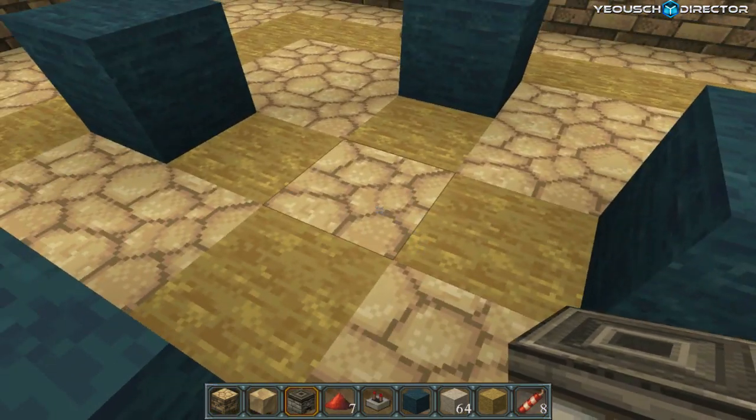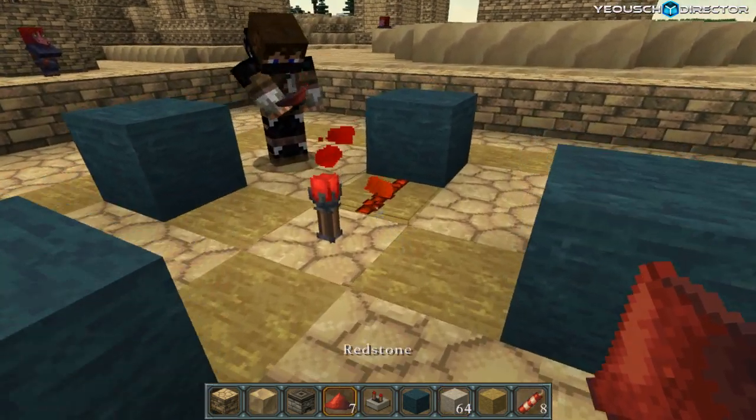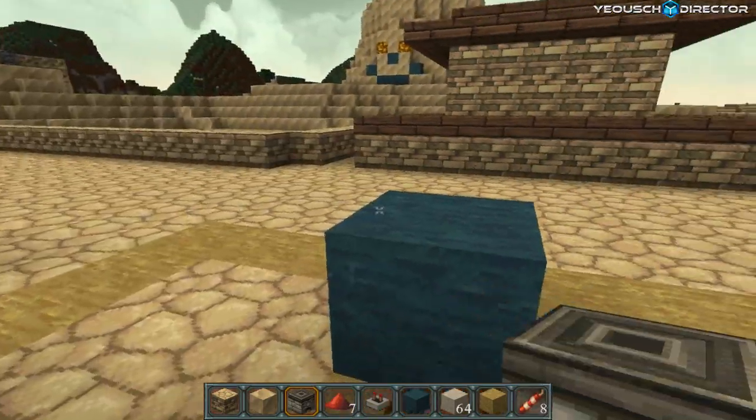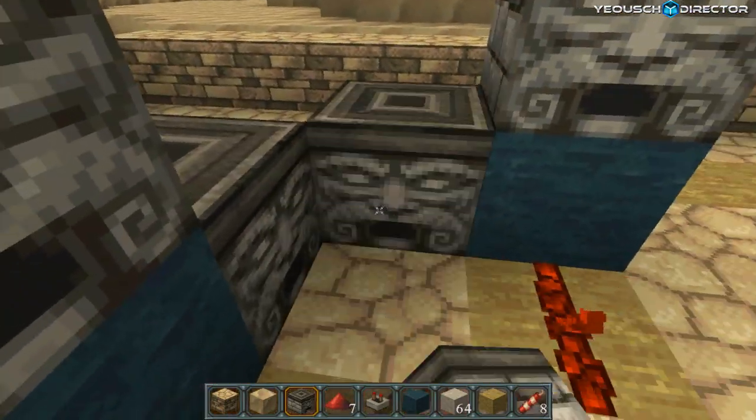We're just using wool here to make it easy to see. Alright, throw a torch in the middle. And then redstone. Now you're going to take your dispensers and put one on top of each one of those, and then put one on each side of this block.